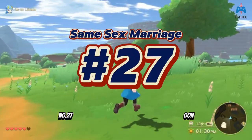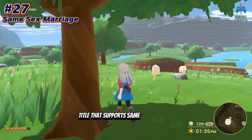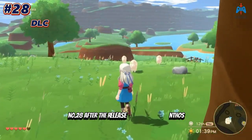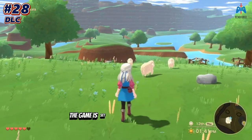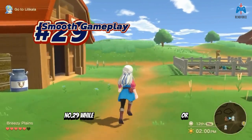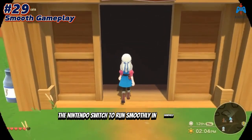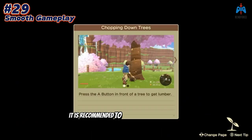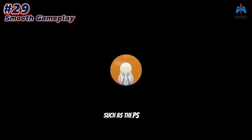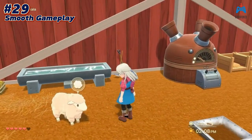Number twenty-seven: this is the first Natsumi-produced Harvest Moon title that supports same-sex marriage. Number twenty-eight: after the release of The Winds of Anthos, the game is set to receive updates and new DLC. Number twenty-nine: while the game was originally designed for the Nintendo Switch to run smoothly in handheld mode, it is recommended to play on other platforms such as the PS5 or Xbox for stable 60 FPS performance.